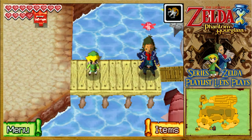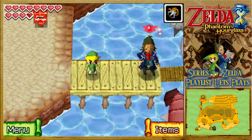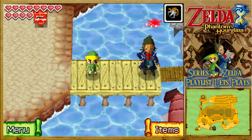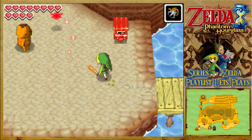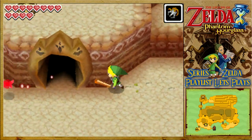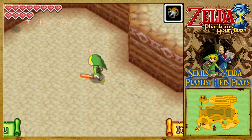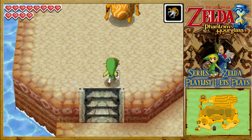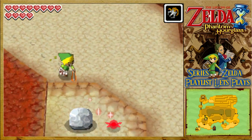Welcome back to The Legend of Zelda Phantom Hourglass, where we start to travel around the world collecting treasures before we move on with the storyline, because the grappling hook gives us many an opportunity to do so. Let's go grab it and continue on with a treasure hunting episode galore.